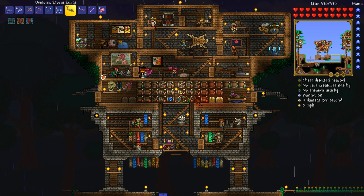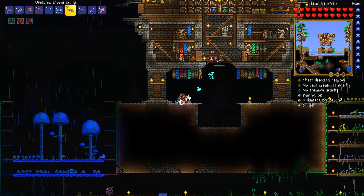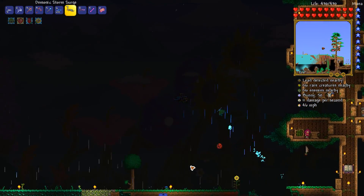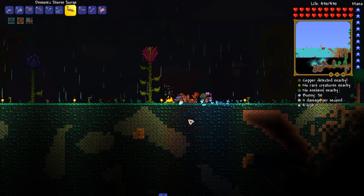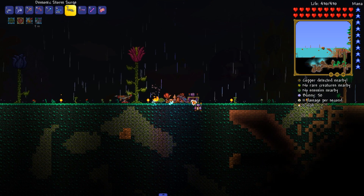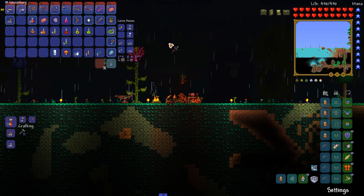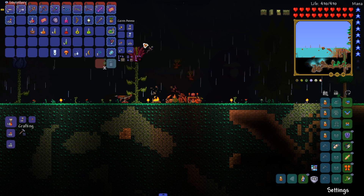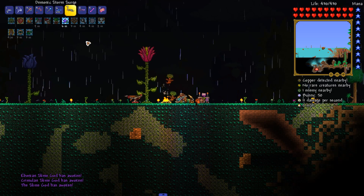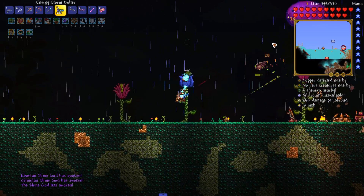I think we have a good amount of stuff on us. It's gonna be raining to fight him — that's not gonna be any fun. We're gonna make sure we have everything summoned and ready to go so we don't have any issues. We're gonna place this down, make sure it's selected, and get all of our buddies spawned in. We have all of our potion effects on us. Let's get after this guy.